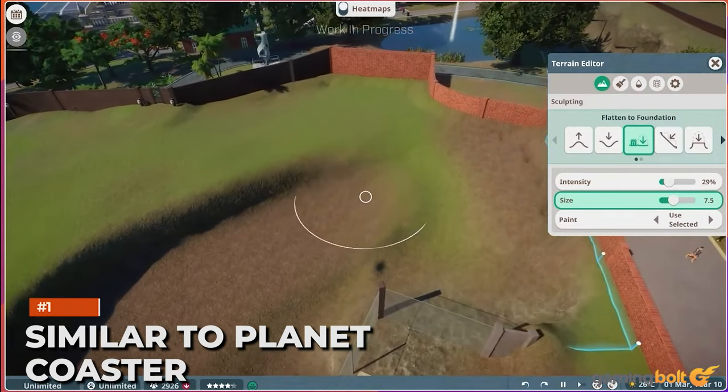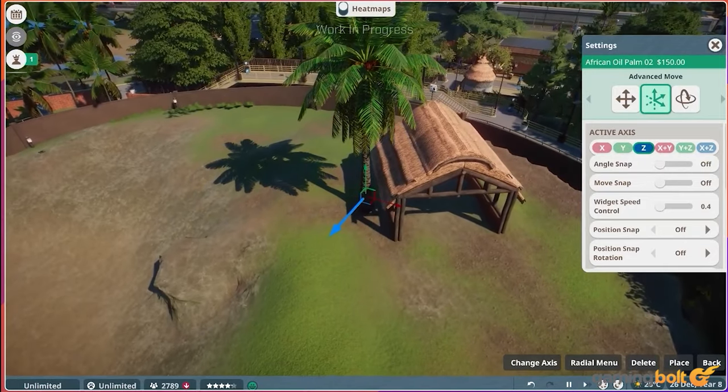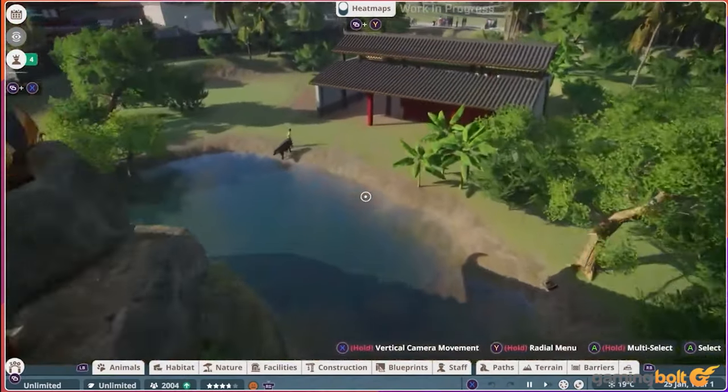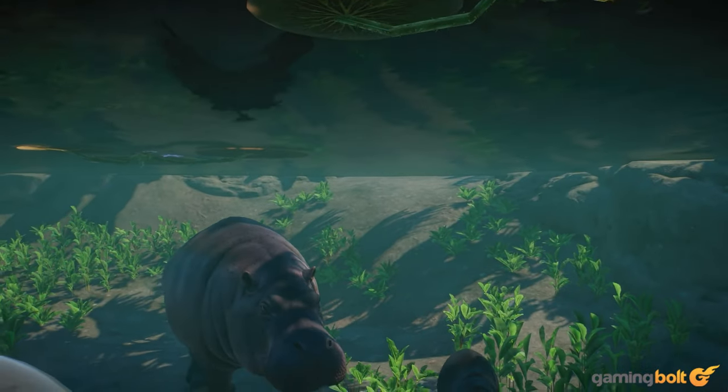If you ever played or even heard of titles like Planet Coaster, then Planet Zoo's concept will be very familiar. It's a management title where you create and manage a zoo. Like similar titles from Frontier, the appeal is in the realism and min-maxing your zoo to be the very best.